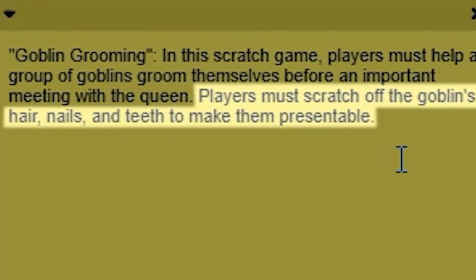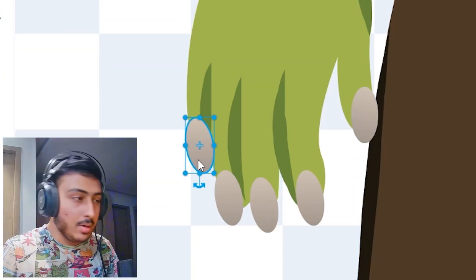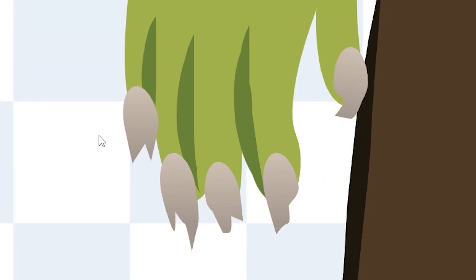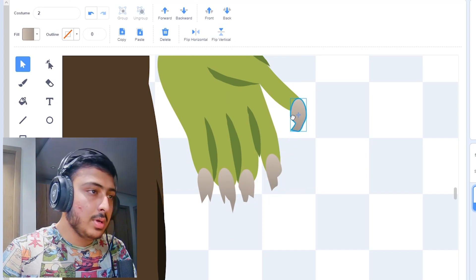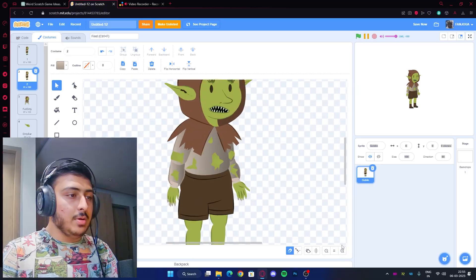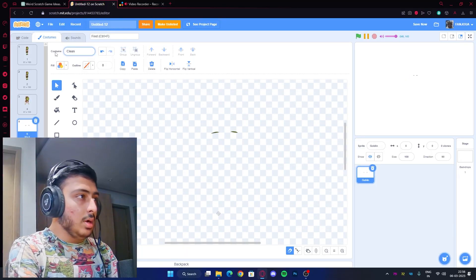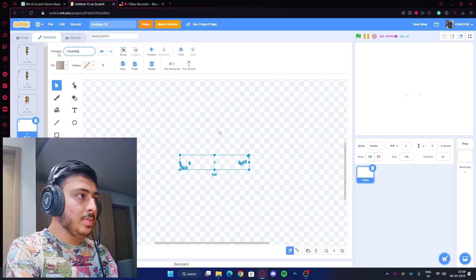So first of all, clear the costume. Scratch off goblin's hair, nails, and teeth. We are doing the scarf, so basically that's it. Let's add nails. These look actually normal but we have to make them dirty. Now these look actually bad. I'll just copy them and paste them here. Now let's separate them from the body. We also need to separate the clean part: clean hair, clean eyebrows, clean mouth, clean clothes, clean scarf, and finally clean nails. Now let's start coding.